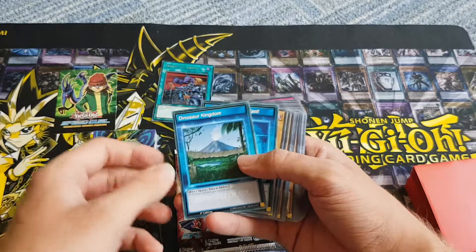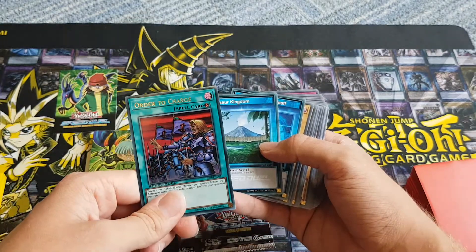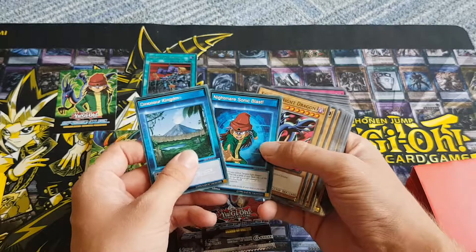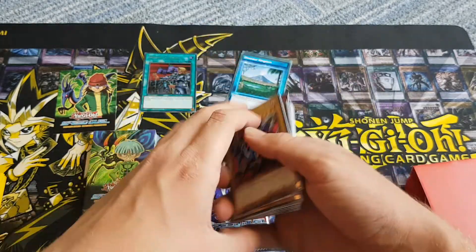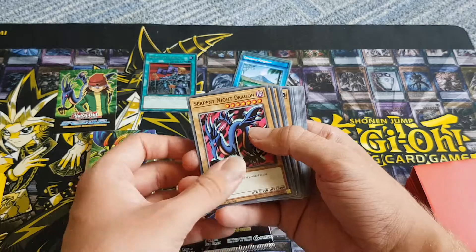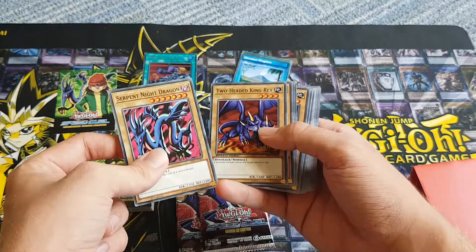We've got Order to Charge — our two skills: Dinosaur Kingdom and Nightmare Sonic Blast. Some classic cards. I remember this but I wanted it so bad back in the day.